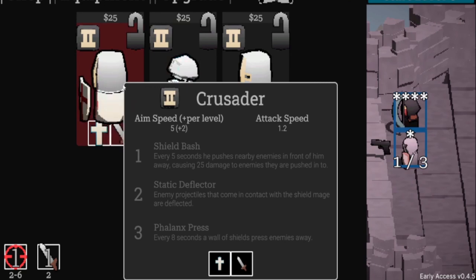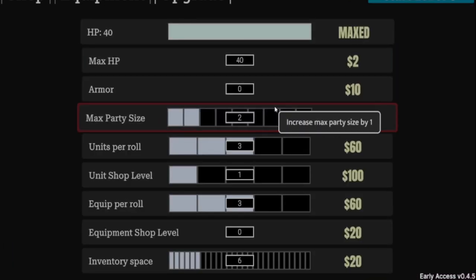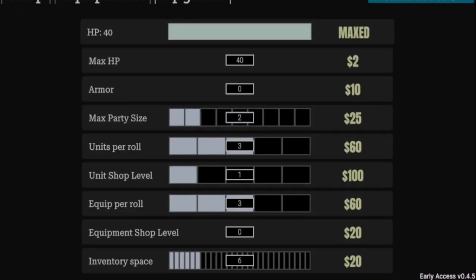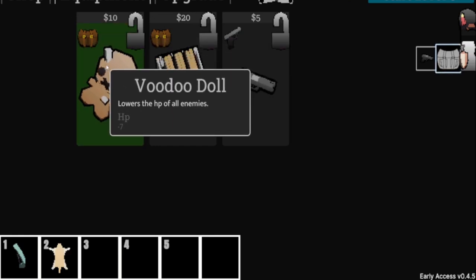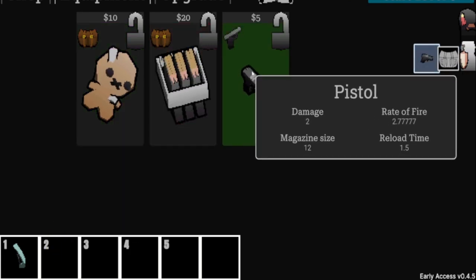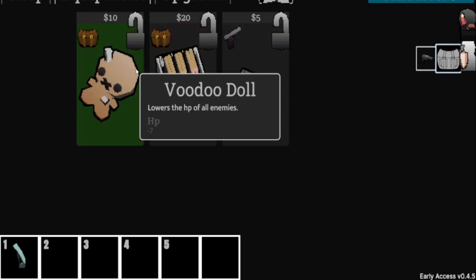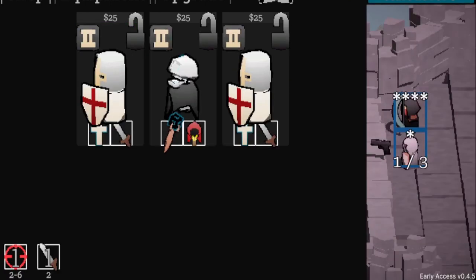We got 13 bucks and all level-two cards in the shop, so we can't buy anyone until we spend 25 on the upgrade. Right now we need to focus on getting money. There's a higher-grade Voodoo Dial — negative seven damage instead of five. I really want to buy it; negative seven damage is big. I think I'm gonna buy it.